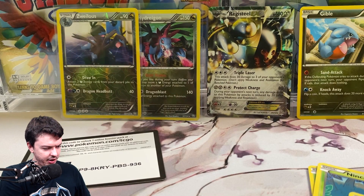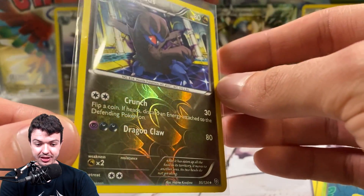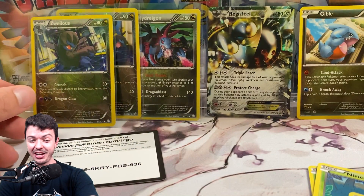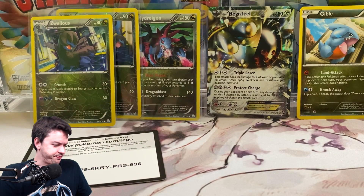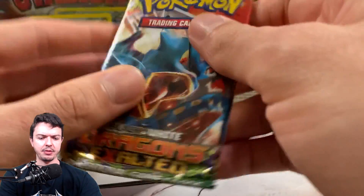You know what? This reverse energy is kind of nice — look at the energy on this, look at the reverse pattern. That's dope. That's going to get graded. Let me put my trash pile over here and get into pack number four or five — something like that.